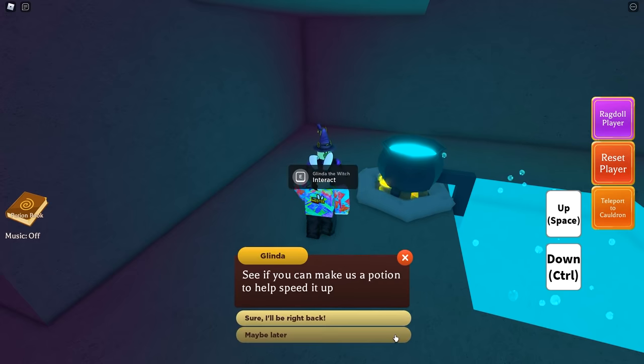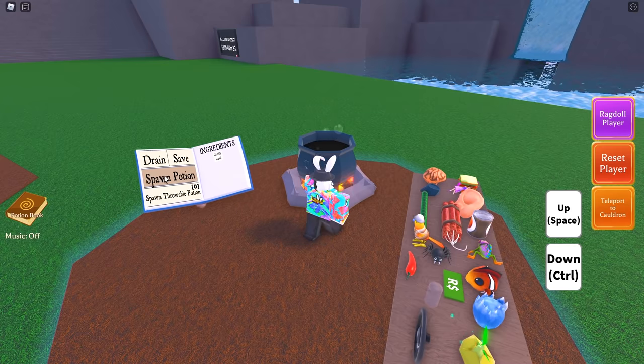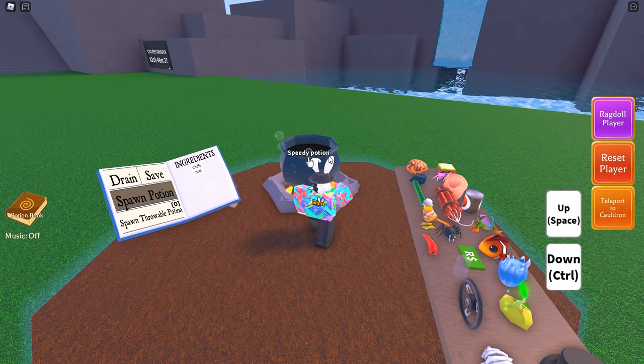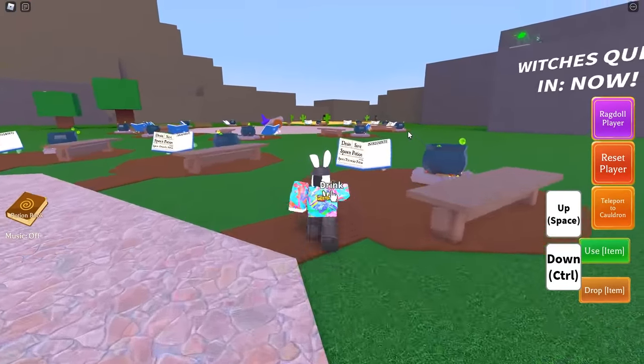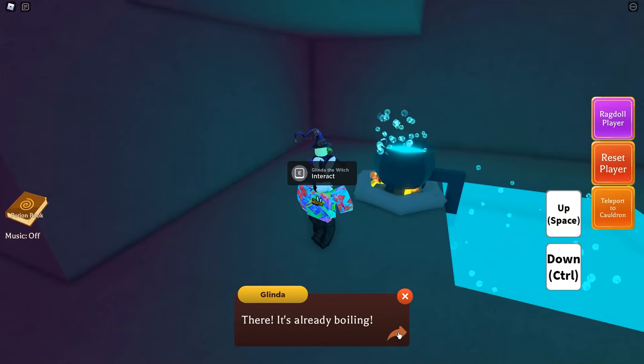Anyway, let's return to Glinda and she says: 'This cauldron sure is taking a long time to heat up. See if you can make us a potion to help speed it up.' At this point I'm going to make a speed potion — all you need is one giraffe hoof. Go ahead and spawn that in, which is a speedy potion, and make your way back over to the cave.